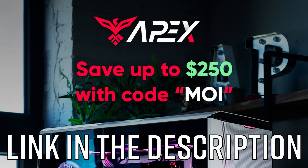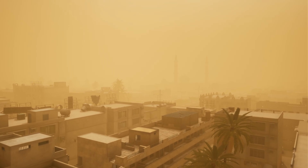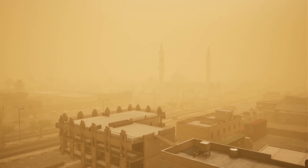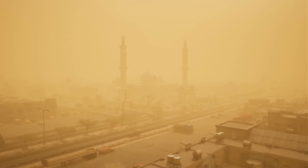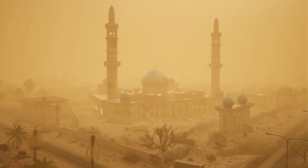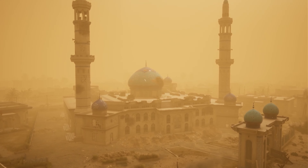Thanks again to Apex Gaming PCs and now let's get on with the video. Eye in the Sky, Fallujah — if you can see through the sandstorm. This is not some weird bug; there's no fog bug. I know there are a couple of maps where the game actually bugs out so you can't see. This is part of the map. And as you can see, the blue mosque is now finally in view from the thick sandstorm.